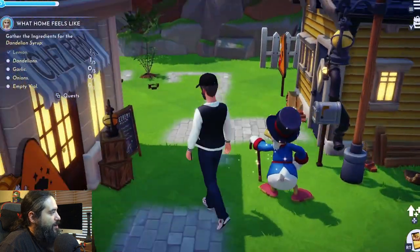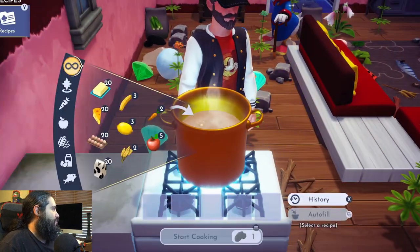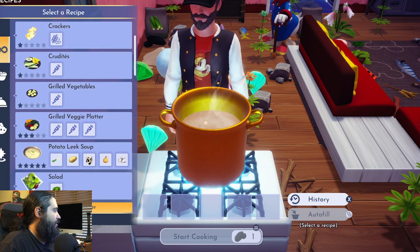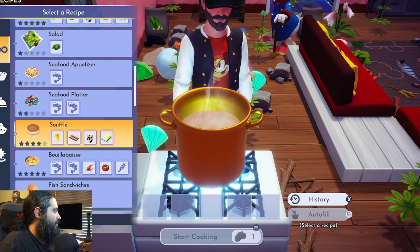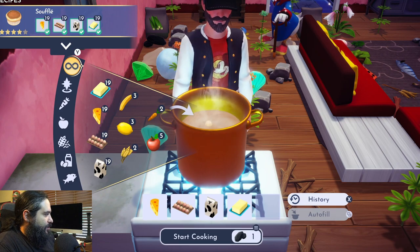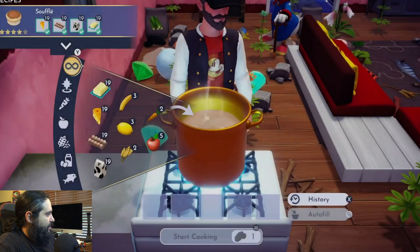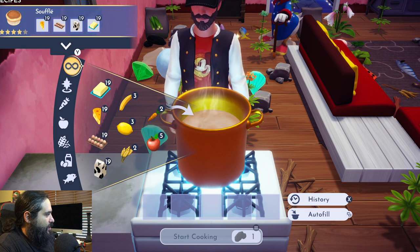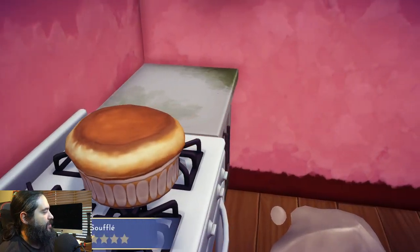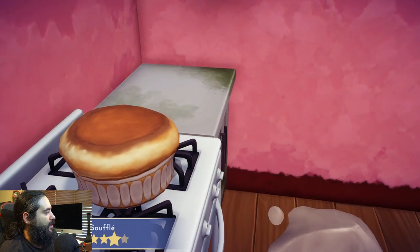I recommend you either put a stove right outside Chez Remy or move your house right next door using furniture mode. Then go to your stove, go to your recipes, and once you've made something, you can autofill it. Set the soufflé as the autofill recipe and just keep hitting autofill — you'll start cooking and make these beautiful soufflés. We're going to make 20 of these. As long as you have 20 coals, you can make 20 soufflés no problem.